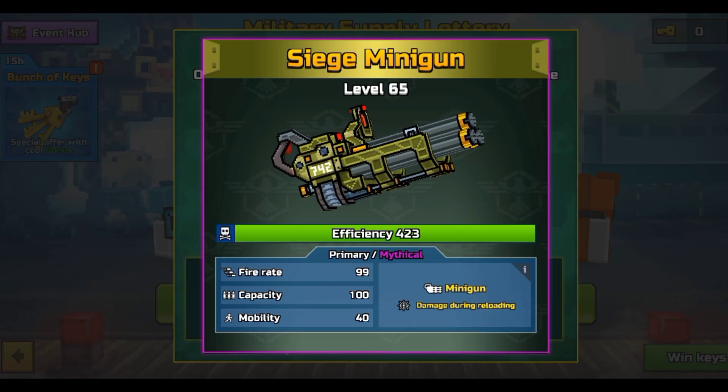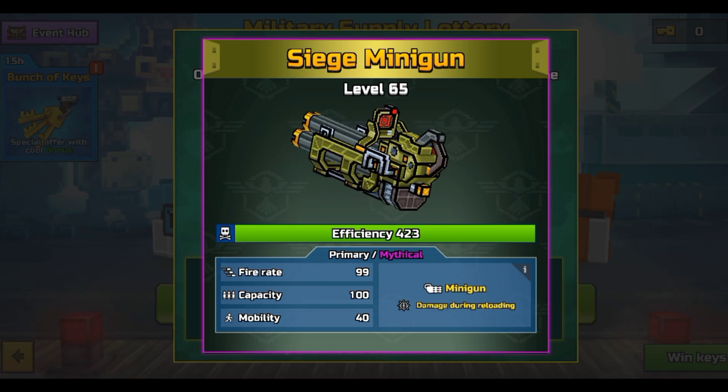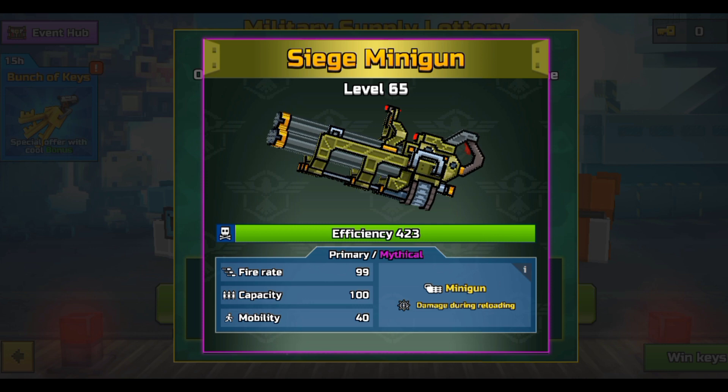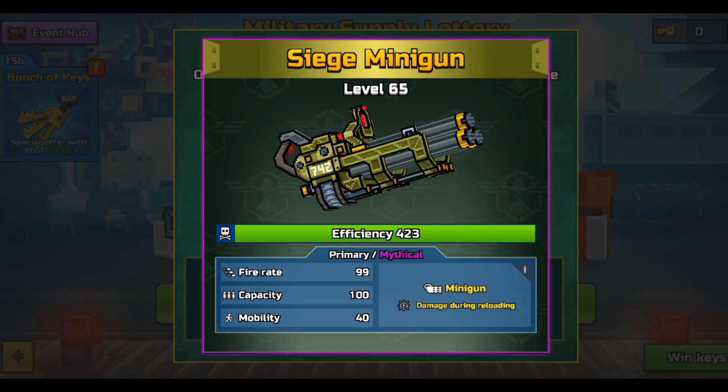Next up we have the Siege Minigun — it is a primary with 100 mobility, and yes, that does sound very good. That 100 mobility and the way this weapon is designed — I really do love this.